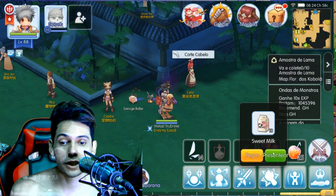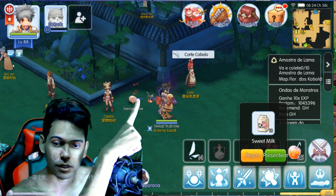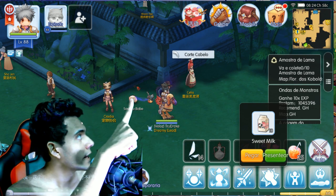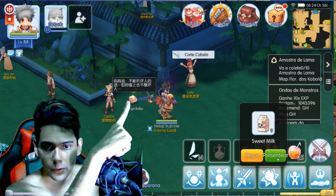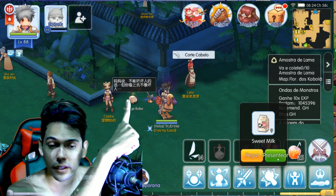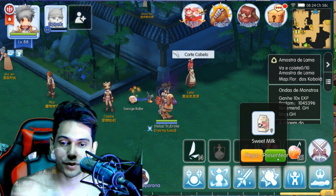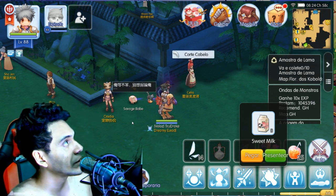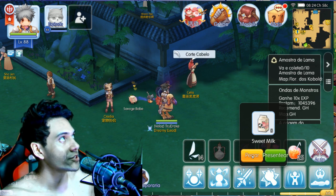Now watch — there are golden hearts where I'm pointing. We have to gift it with the green button. There we go, we gifted it and got it on the first shot — the hearts went yellow. With just two attempts we can go for one more, and there the heart went golden. You can go and catch it at a hundred percent chance.